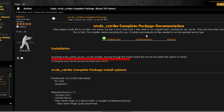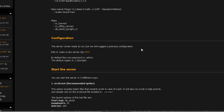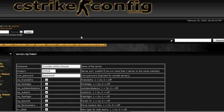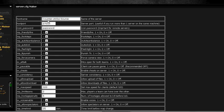When you scroll down the page you'll find it — it's the configuration section. Click 'Edit or make a new server cfg' and it should pop up another site.